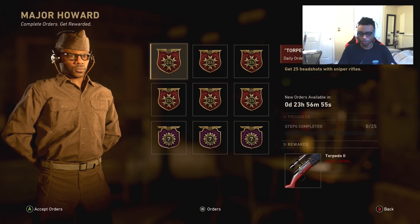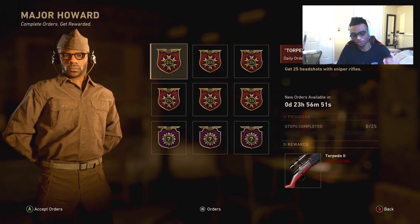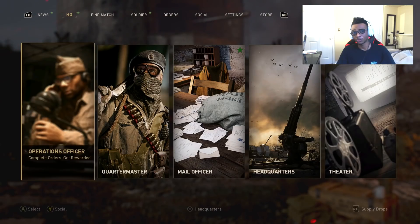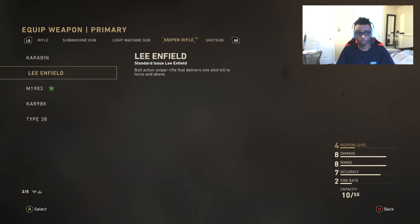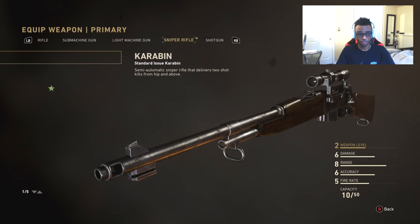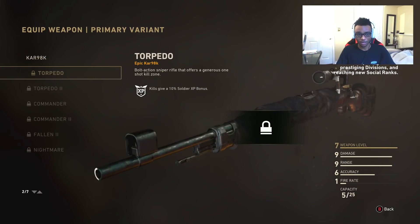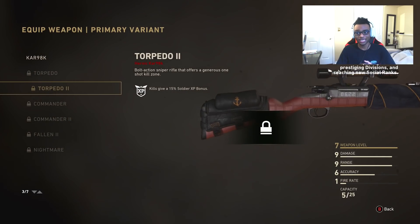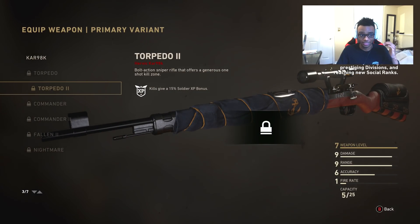The Kar 98K Torpedo 2 was actually just added last week to the weapons. Let me go ahead and show you guys exactly what it looks like. This is the new Kar 98K Torpedo 2 — this was actually just added. I think that's absolutely amazing that they're actually giving us weapons that were just recently added to the game.